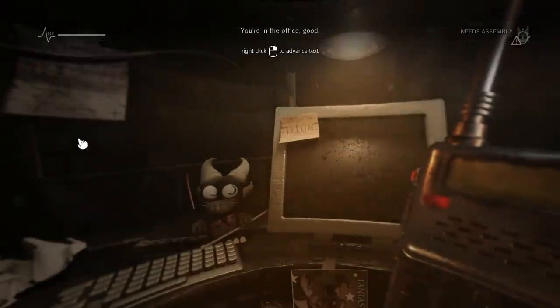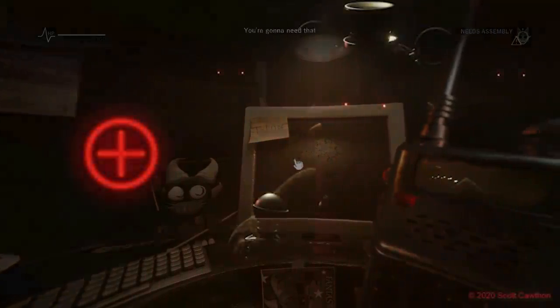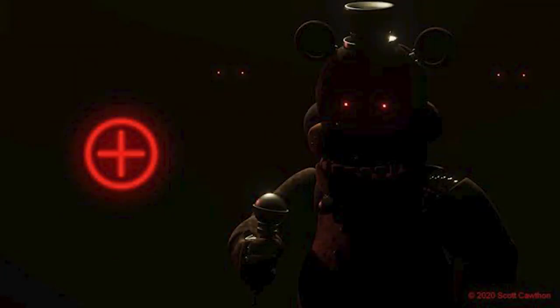We're going to start with this first teaser image titled "Welcome Back." It's got Freddy and two more sets of eyes behind him. The first set is obviously Freddy, and the back set is probably Bonnie and Chica. And on the bottom right, you can see it is copyrighted 2020 Scott Cawthon.